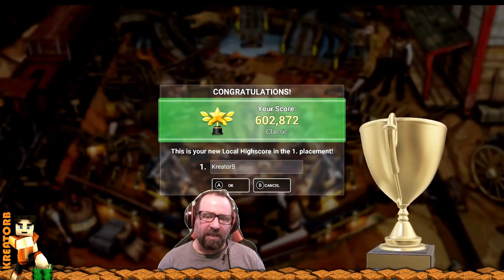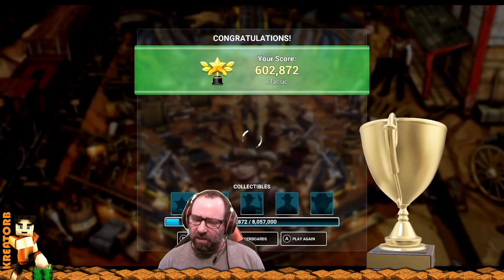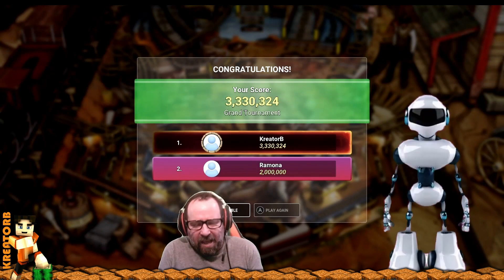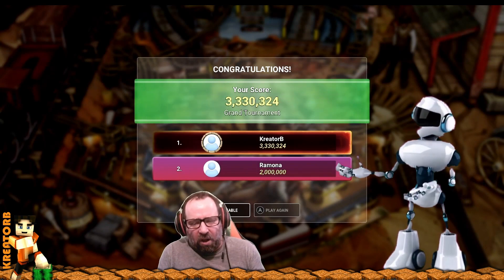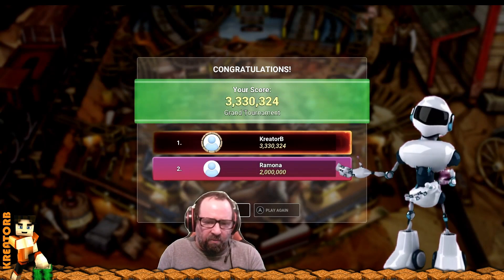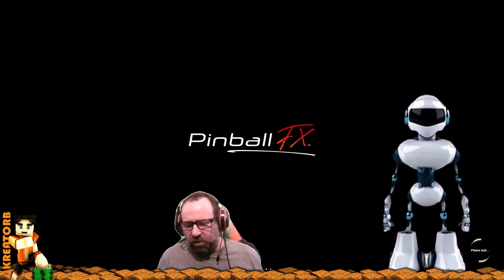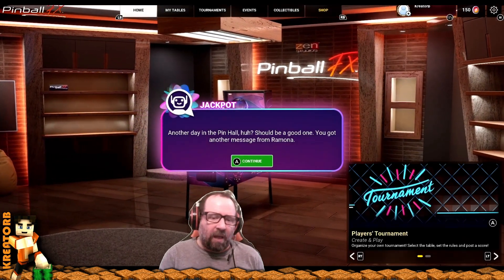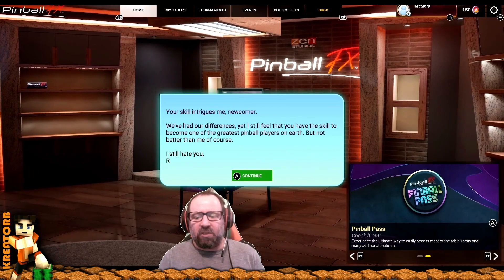I got myself a 600,000 score and I've never really played pinball virtually. You get these collectibles based on actual challenges put up against you. There's an AI character named Ramona who's always throwing stuff at you, which is kind of cool. You can play the game and enjoy it a little more — that's one thing Zen Studios has applied.